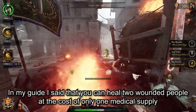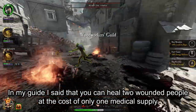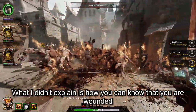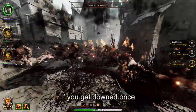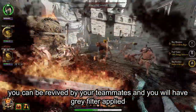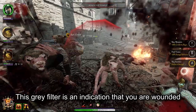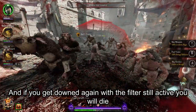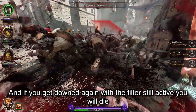In my guide I said that you can heal two people at the cost of only one medical supply. What I didn't explain is how you can know that you are wounded. If you get downed once, you can be revived by your teammate and you will have a grey filter applied. This grey filter is an indication that you are wounded, and if you get downed again with the filter still active, you will die.